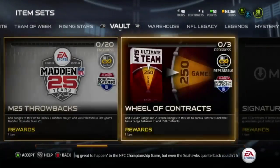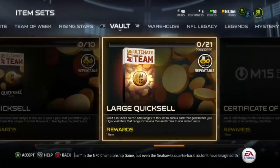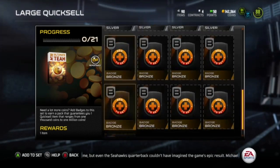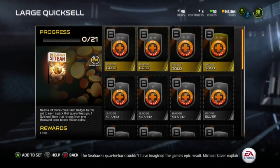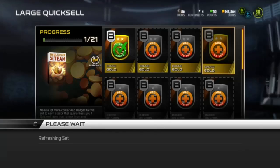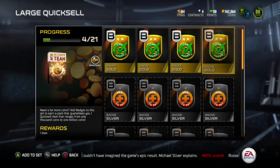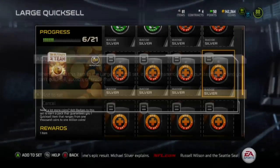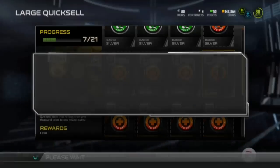I'm going to start with the large quick sell first. Got to find it — there it is. Got to add the 21 badges. Right now the badges are going for pretty low, so this set wasn't that hard to complete. I had most of the badges already. Just adding in the silvers now.